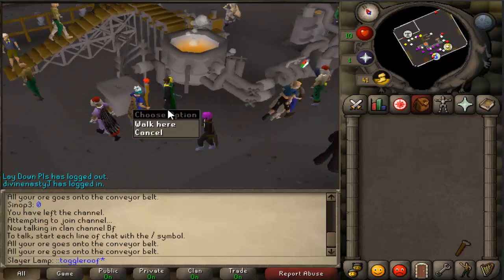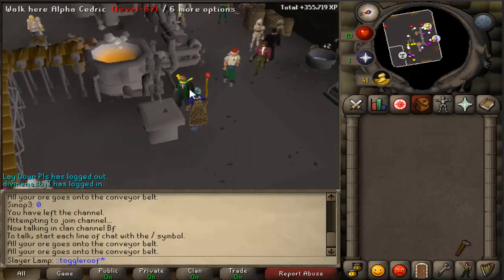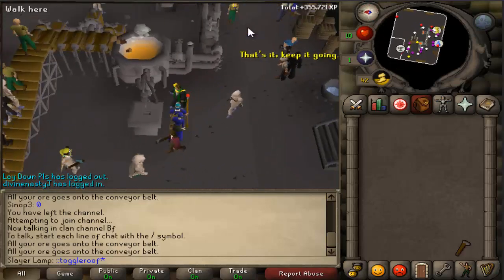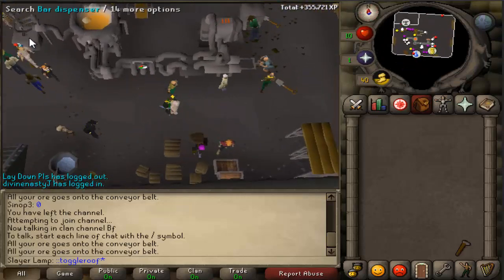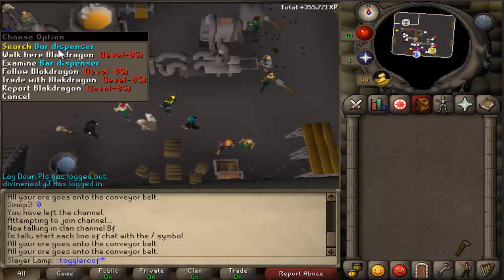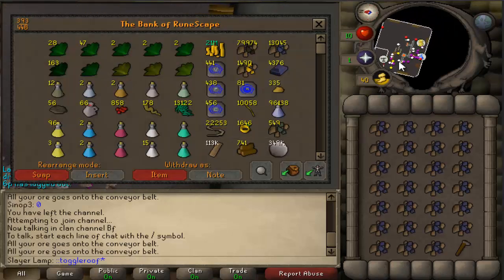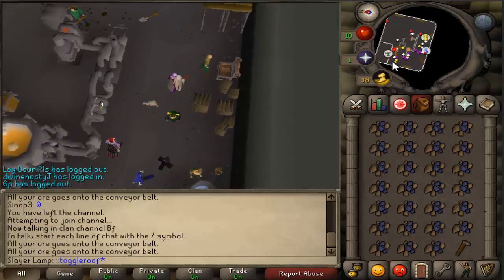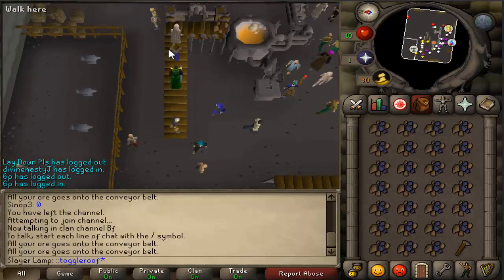Just use a bucket of water. There are buckets here — there is a pond — but not all the time. You put your buckets, fill them with water, and you put your buckets here on the bar dispenser. Then you will have 27 mithril bars, or 27 steel bars, bronze bars, iron bars, gold bars, anything else.